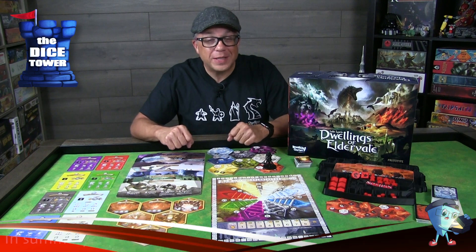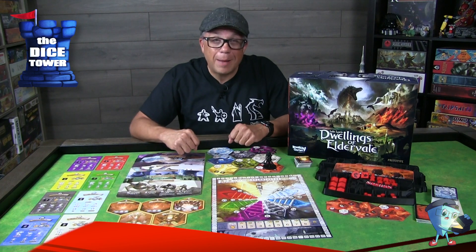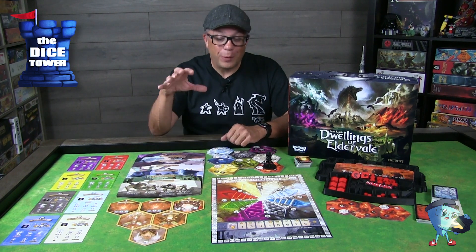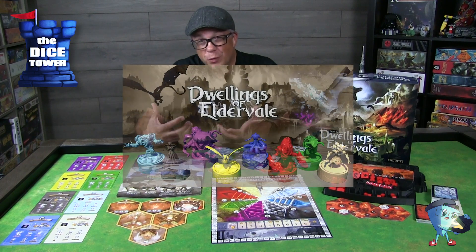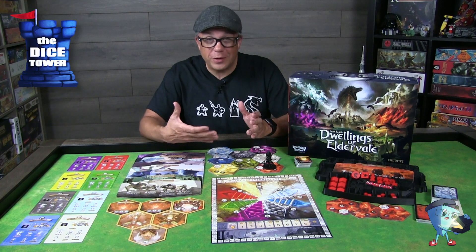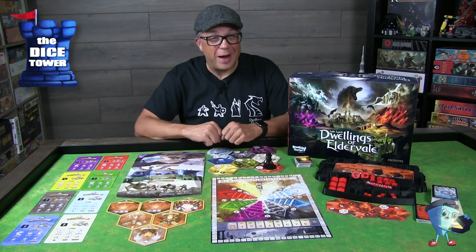Just a reminder, this has been a Dicetower paid preview and everything you've seen here has been in prototype form, so keep a close eye on the campaign for any changes that still may occur. This game has a lot going on — I really like all the worker placement aspects, the fantasy theme works really well, and of course the miniatures and legendary monsters are fantastic. My favorite faction is the Ogres; I've had a ton of fun playing that faction and I highly recommend you try it.